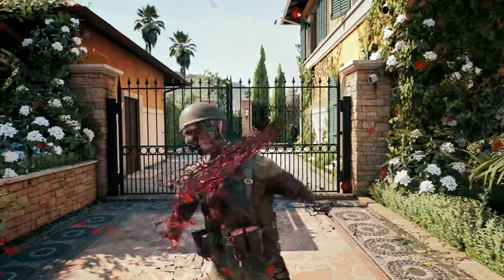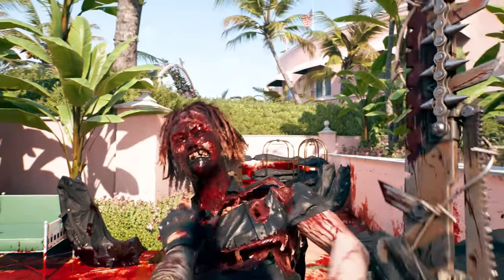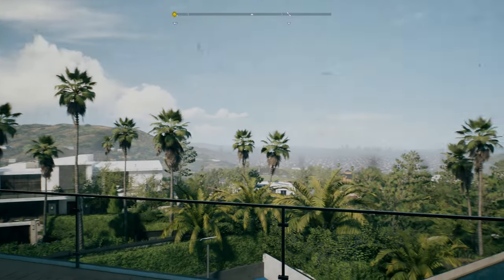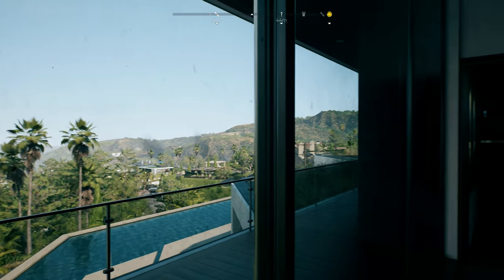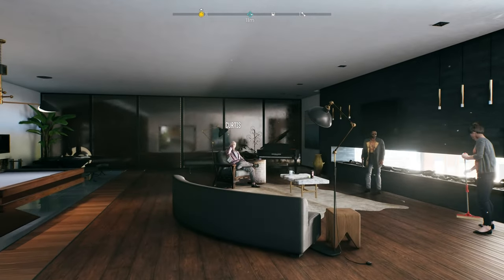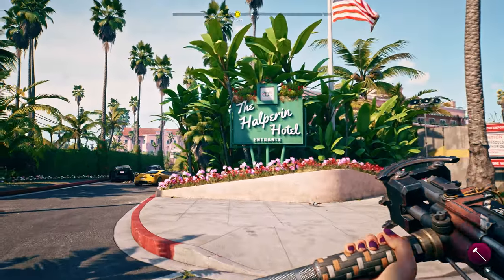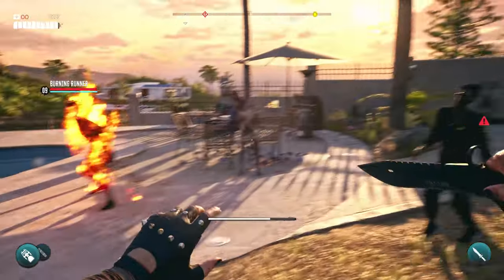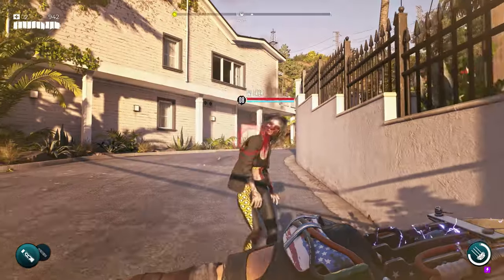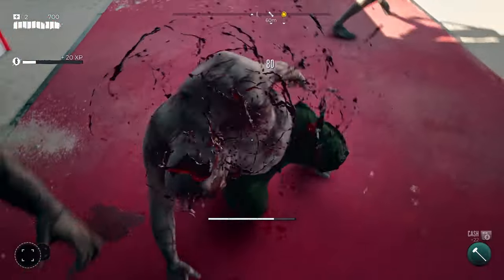It's a real turn-your-brain-off slasher that quickly revels in the absurd concept that you sprint around Beverly Hills, trying to find the most creative ways to take out the undead. Our hands-on time with Dambuster's sequel covered roughly the first five hours of the game, including a handful of main story missions as Dead Island 2's LA-based map starts to open up. What immediately stands out, at least on Xbox Series X, is just how pretty the game is. It might not be the most technically advanced video game of all time, but the way the blood-soaked undead contrast against the bright colours and pure whites of LA's suburban neighbourhoods is a real sight to behold. It all unfolds at a lovely 60fps on Series X, feeling very fluid in motion.